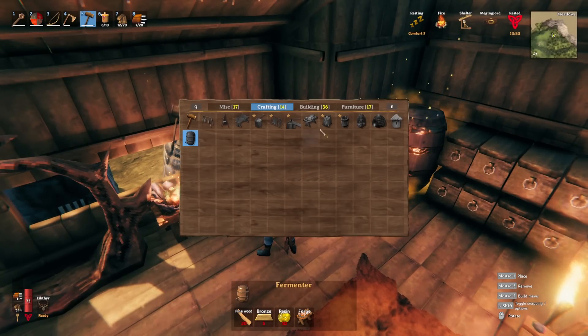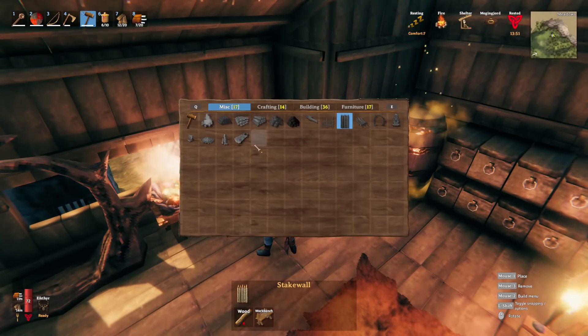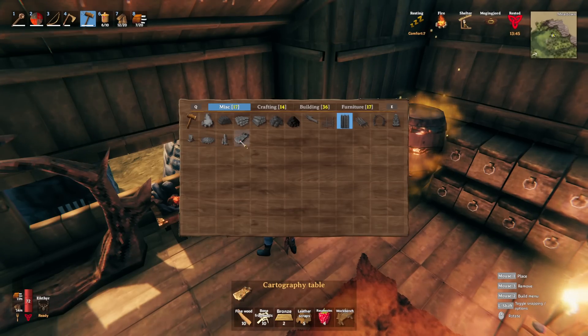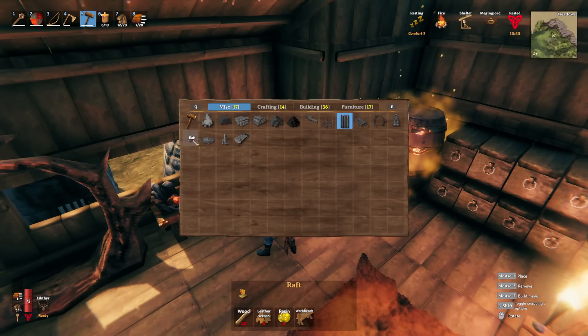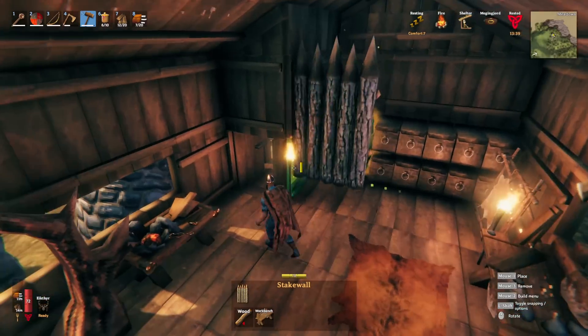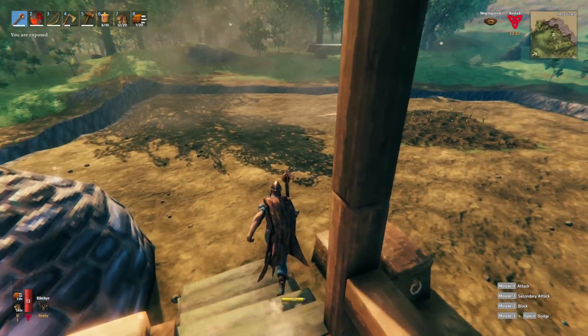What kind of ships can I make? Under miscellaneous — wow, all I can make is a raft? That seems odd. I'm going to have to look into ships because I feel like I should be able to make a better one.